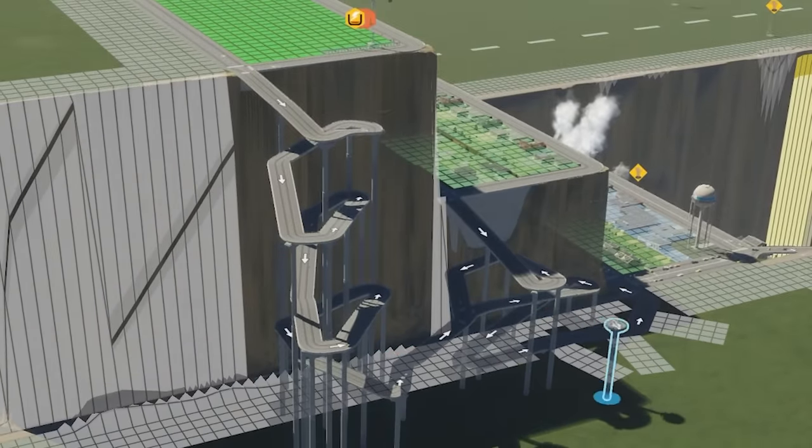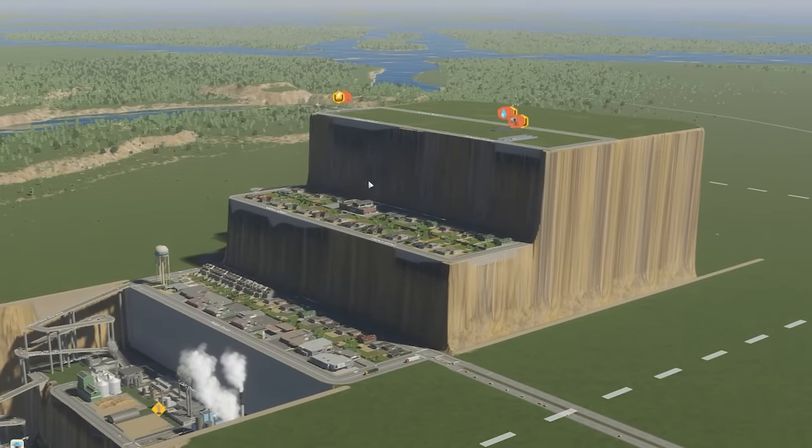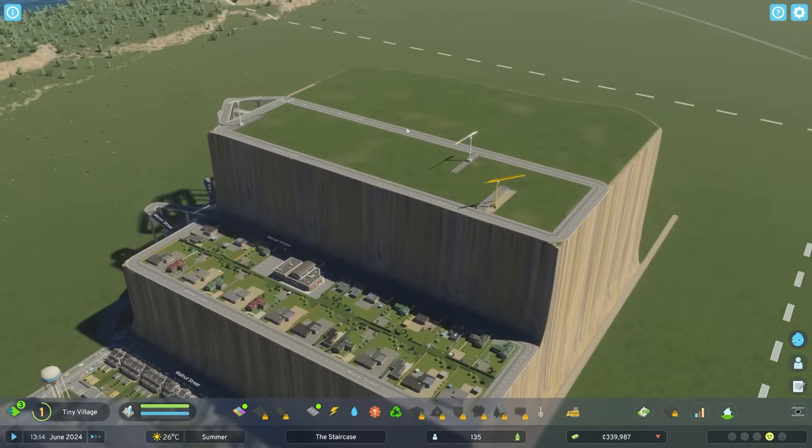Oh man, where I've realized I could have just connected to that road. Yeah, why didn't I just connect to that road? Oh man. Remember that next time. We don't need to go all the way down to the bottom. Let me just check from this angle. Yeah, still hidden. Lovely. So now we should have electricity, water and sewage up there. Yeah we do. Decent.